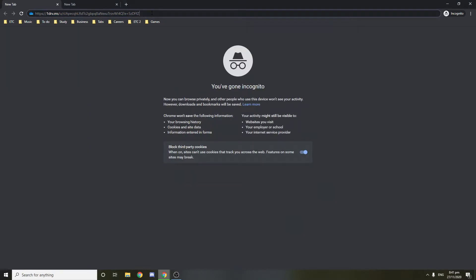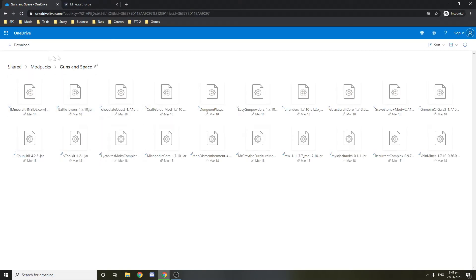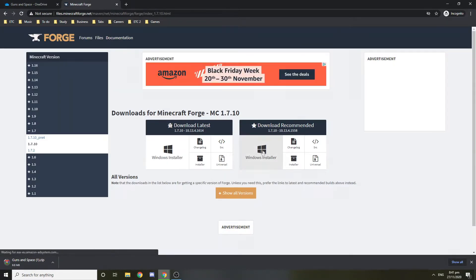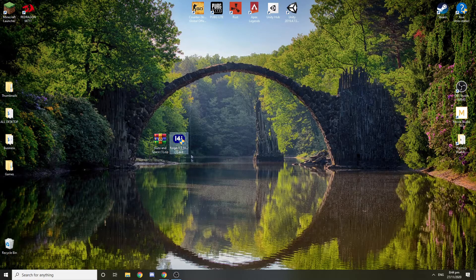After you get the links, which you will find on the page, you want to go into them — those are going to be the Forge and your modpack. In this case you have the Guns in Space modpack. You just want to download it. This download is going to appear right here; you want to accept this and download the recommended version. Just wait three seconds and it's done.